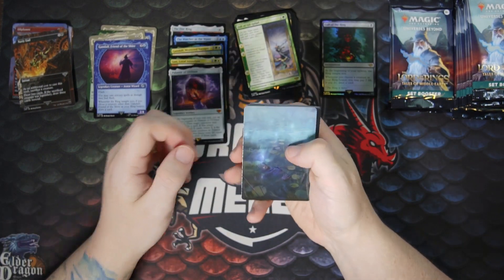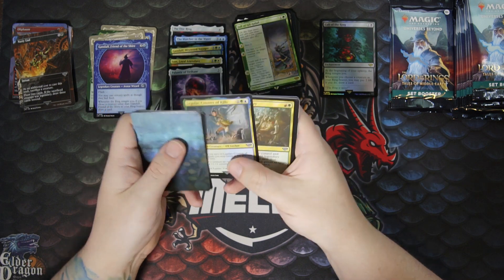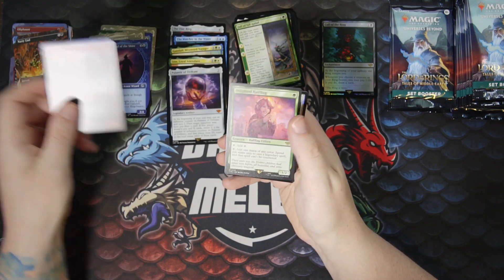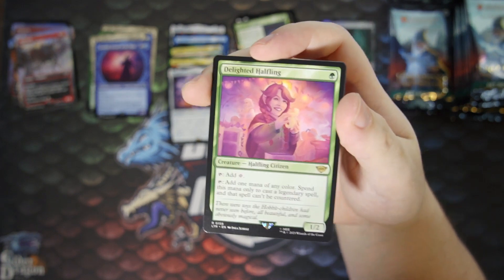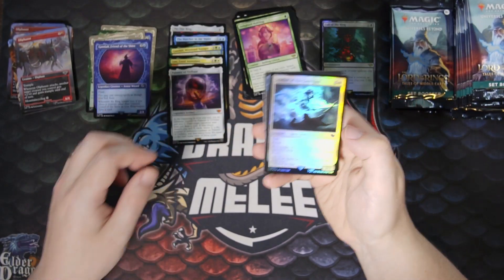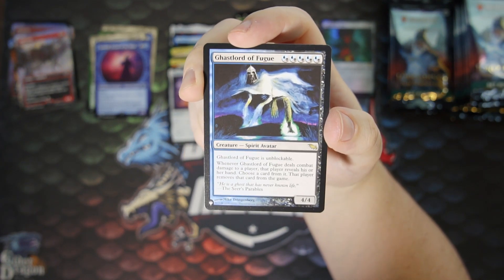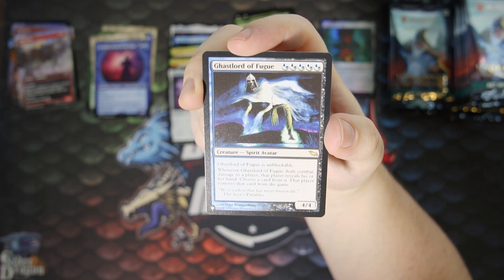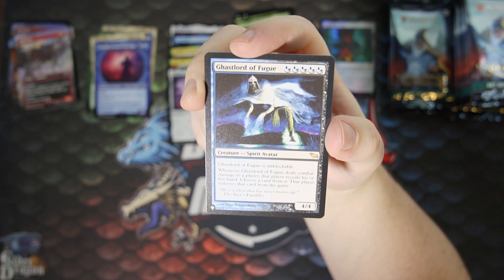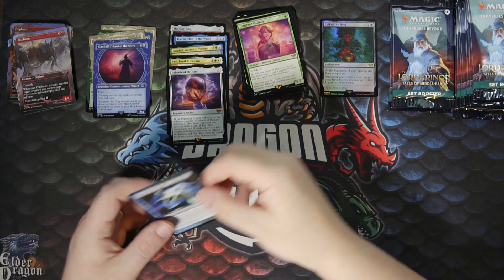Another list card. Dunedain Island Blades, Legolas Counter of Kills, Friendly Rivalry at Gimli, Rising of the Day, another Oliphant. Oh — Delighted Halfling! This is a good hit — this is basically Cavern of Souls on a little creature. Can't go wrong with that. And a list rare: Ghost Lord of Fugue — unblockable, five mana with five hybrid pips. Whenever Ghost Lord of Fugue deals combat damage to a player, that player reveals their hand, you choose a card from it, and that player removes that card from the game. Pretty crazy — technically a rare, so I'll put it there.